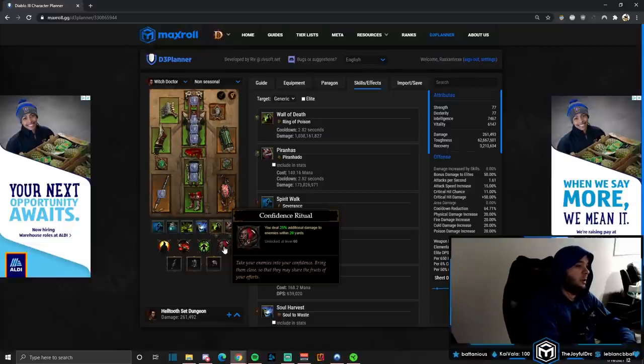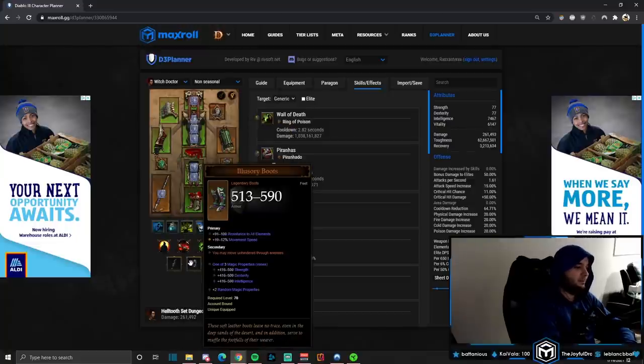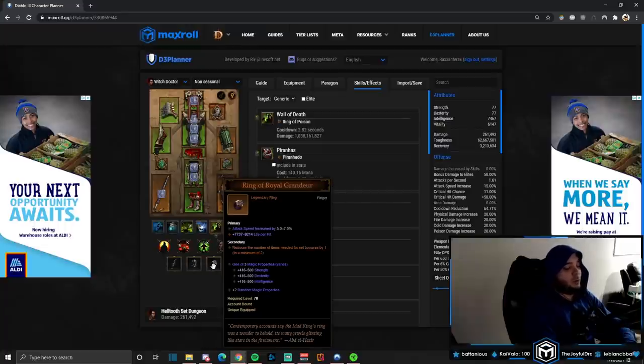Swampland Attunement helps us stay alive. Confidence Ritual gives 25% additional damage to enemies within 20 yards — if you're doing too much damage, drop it for another survivability passive. Sacred Harvester: Soul Harvest now stacks up to 10 times. Illusory Boots lets you move through enemies to make sure you've got 20 exactly where you want them before casting Wall of Death. Ring of Royal Grandeur completes our Helltooth and Captain Crimson's set bonuses. Let's jump in and see how to get the hardest Witch Doctor set dungeon down.